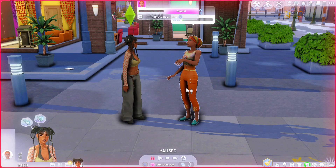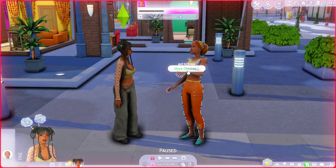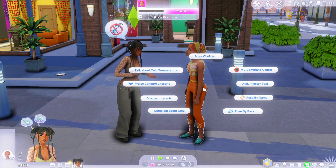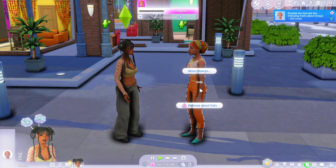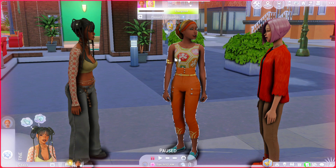This next mod basically makes the social menu a bit easier to use. Sometimes I'm not really sure where everything is, especially since the update that changed the pie menu. But this mod allows you to search up whatever interaction you want to do. Say I want to get to know her — I can just type in 'get to know' and then click more choices, friendly, small talk, and there it is. I can just get to know her right now. If I wanted to talk about cats, then boom, enthuse about cats right there. It just makes it easier to find interactions, which I found very useful with this new pie menu.